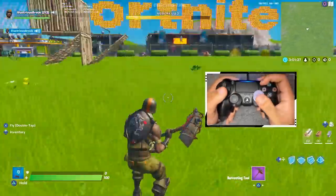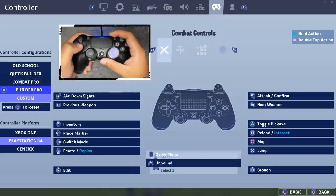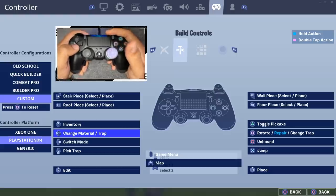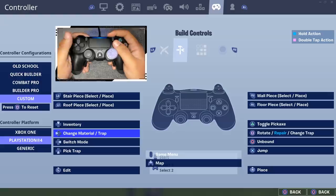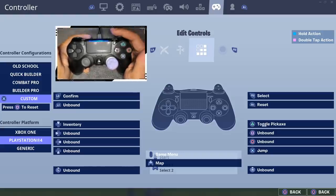Now for my binds: I play on custom controls which is almost the same as Builder Pro with a couple of things switched around. The main difference is that my edit button is L3 — pressing in the left stick edits. My switch mode is the arrow, which is my paddle. I open my map with circle since I don't use circle for anything else. On build controls, my pick trap button is the down arrow and place is R3. Rotate button is square, which also doubles as repair. Change material and trap is left arrow.